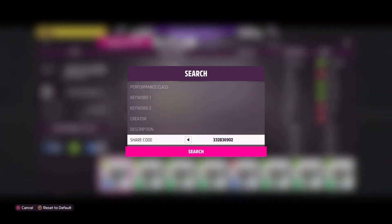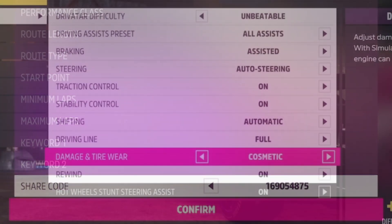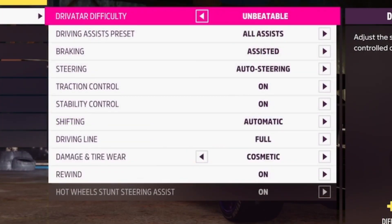Now once that's all taken care of, you can go to Event Lab, Event Blueprints, and then enter this share code I have here. This is going to show you a skill point farm race that you can use to get 10 skill points every 20 seconds. You're going to want to start the event, then go into difficulty and settings, and copy the settings I have on screen now.